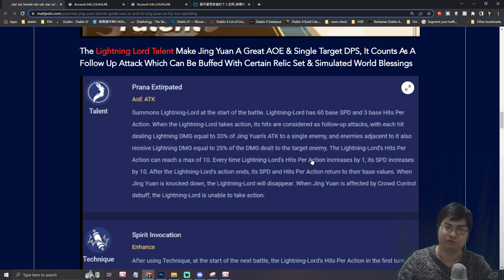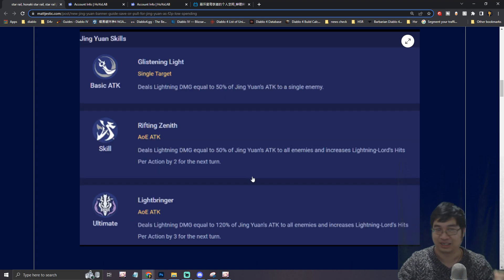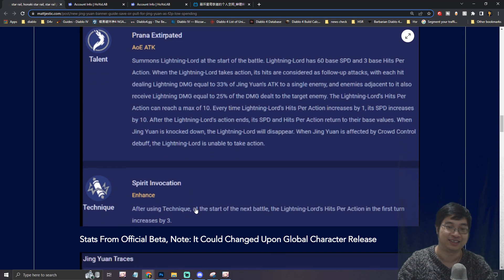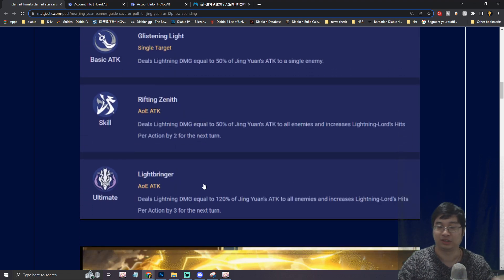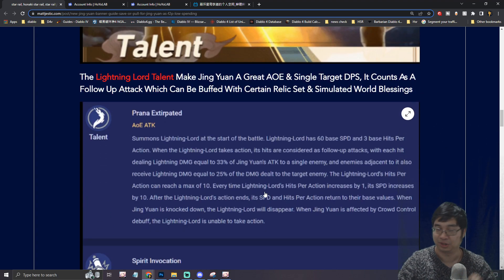130 speed is pretty good for any character. This means the Lightning Lord will be attacking at 33% of Jin Yuan's attack every turn, which makes him super strong with damage — dealing AoE. Ideally, you want to cast Jin Yuan's technique before the fight, which provides three additional actions per turn for the Lightning Lord. After that, cast his skills and abilities to get him up to 10 actions, and once there, he'll be attacking super fast and dealing more AoE damage.